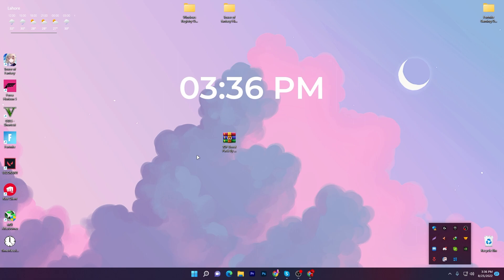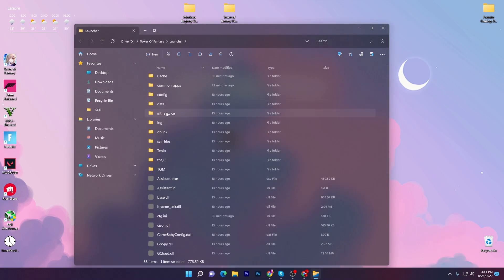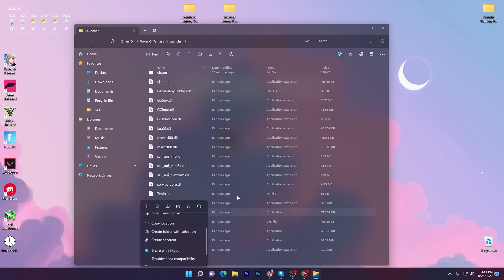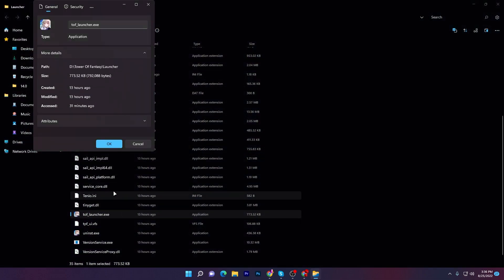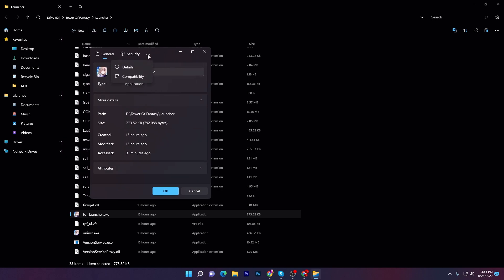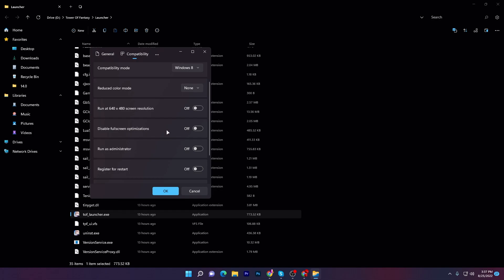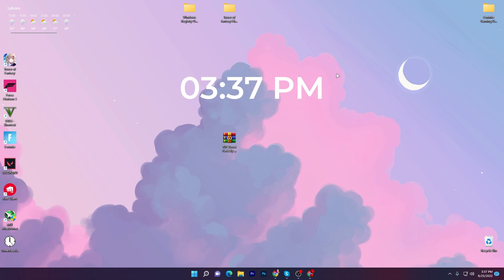Now let's go to the game settings. Right click on your Tower of Fantasy launcher, go to Open File Location — it will take you into this directory. Scroll all the way down and find the exe file. Right click, go to Show More Options, then right click again and go to Properties. Find the Compatibility tab, set the compatibility mode to Windows 8, and turn on the option 'Disable Full Screen Optimization.' Click OK and close out this window.